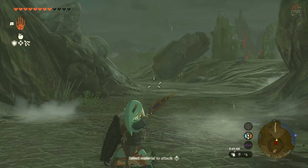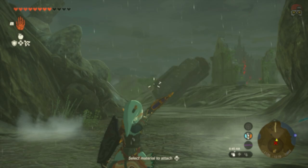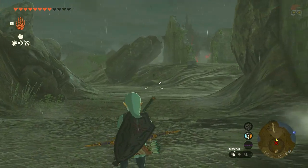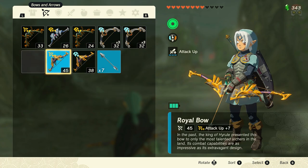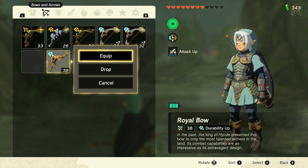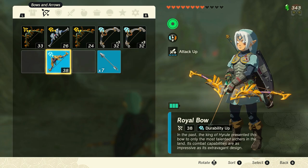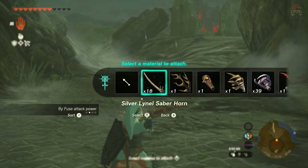What we're going to do is attach a material to the arrow. So you see I have 17 silver Lionel Saberhorns — I'm going to attach it. I'm going to push B to put the bow down, pause the game, drop the first bow, and equip the second bow. Now this part: you've got to unpause the game and pause it back really fast. If you do that correctly, you're going to see that this bow now has the item on the arrow. I'm going to drop this one as well, pick up the third bow, exit out, and pick up both bows.